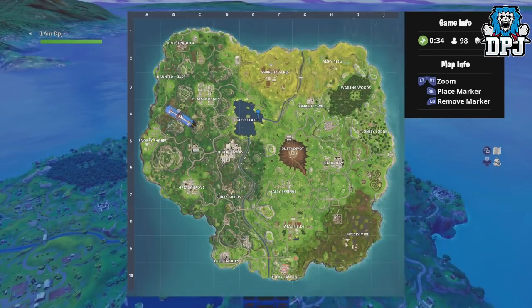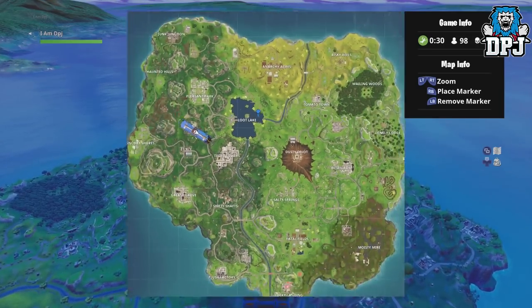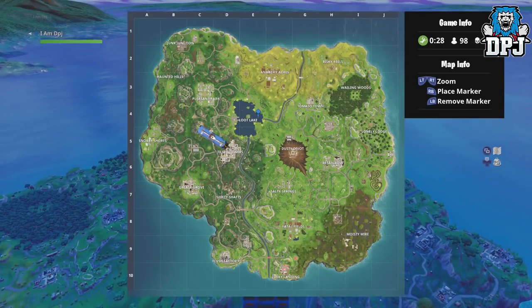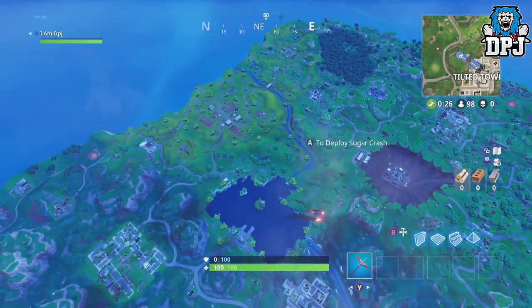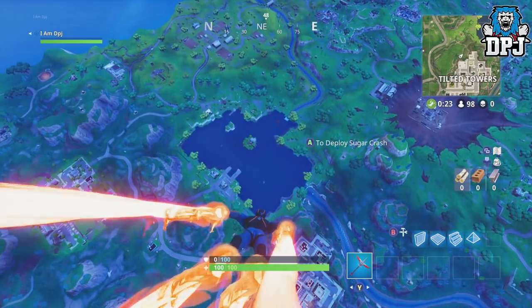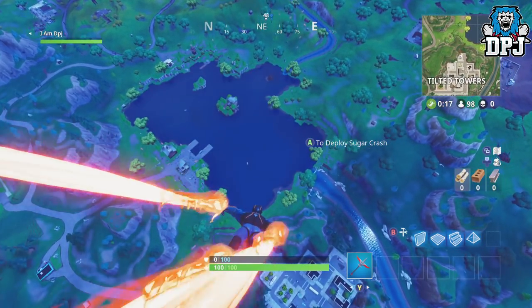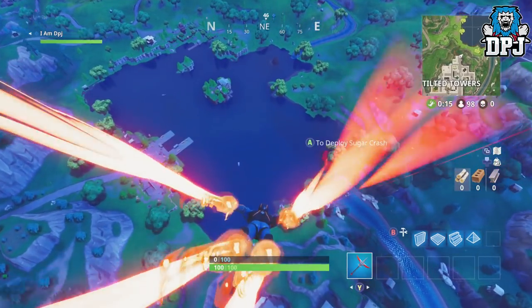The location you need to head to is within Loot Lake. You can see right here on this boat is where the battle pass star is found. You don't need to go to Tomato Town to find the treasure map — all you need to do is land here and grab these battle stars, and the challenge will be done for you. It's as simple as that, and it's worth 10 battle pass stars.